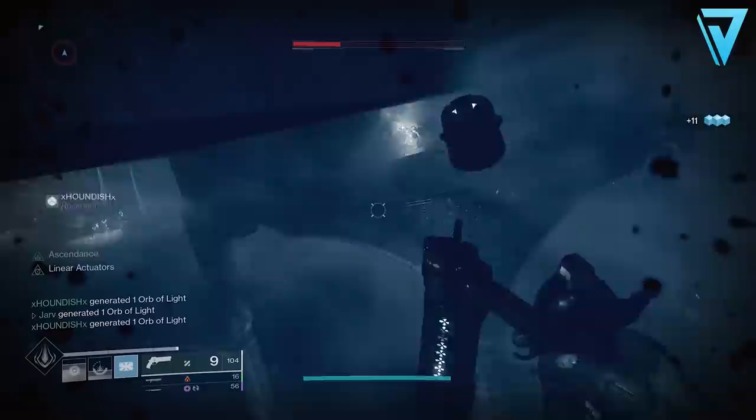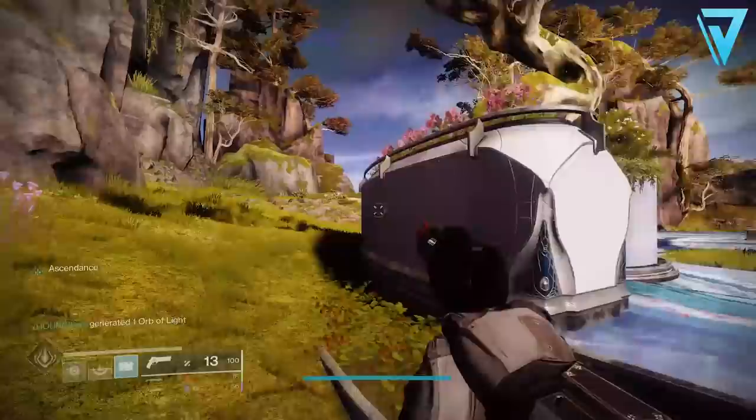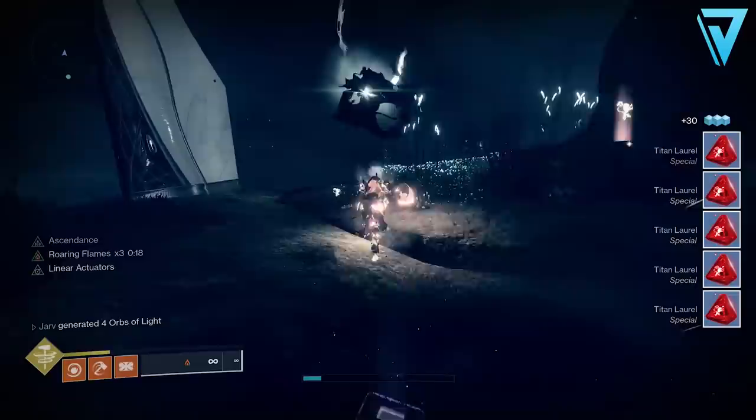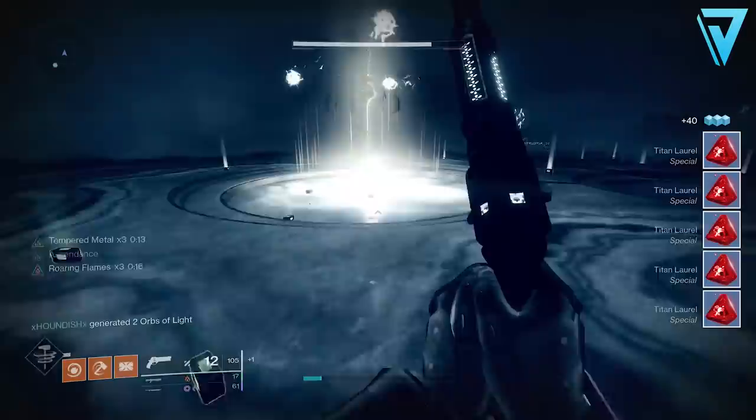Once you've defeated all the knights in the central location and you've managed to coax the final knight as far away as you possibly can, this is where good teamwork and communication is really key. As I have the final knight, I will now fall — this will kill me, but it will mean I spawn outside of the ascendant realm. The key part here is that as I'm about to approach and re-enter the ascendant challenge, your friend — the last remaining member of the original fireteam — needs to also kill themselves inside the challenge. As your fireteam member kills themselves inside, you re-emerge into the challenge from the outside, effectively swapping places with your friend.